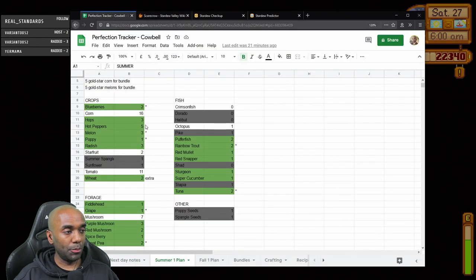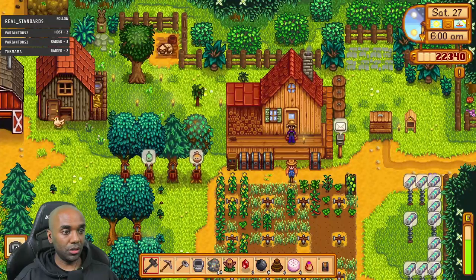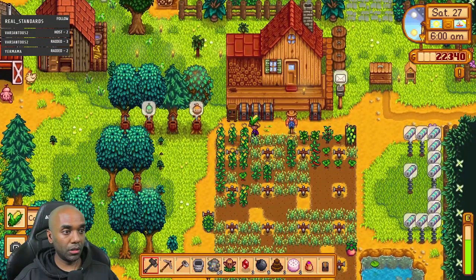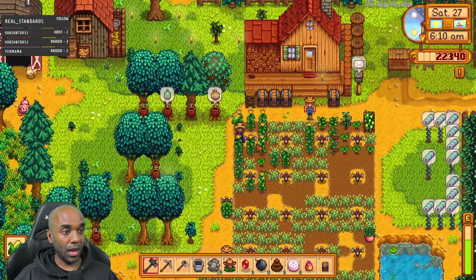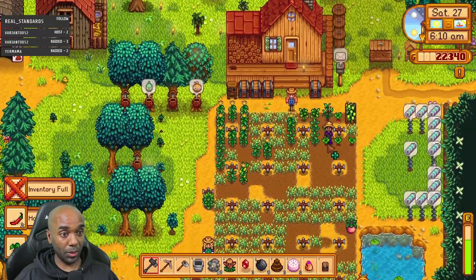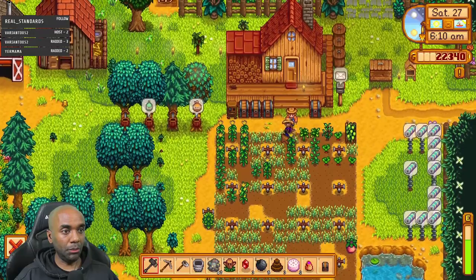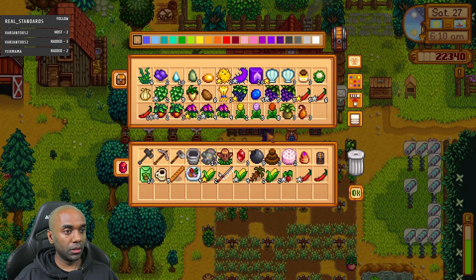I'm working on my Stardew tracker, trying to figure out a way to manage things more automatically in terms of counting. I think I could do it with a website — I could make a custom website. I have a database server I'm already running something on. Anyway, my inventory is full.